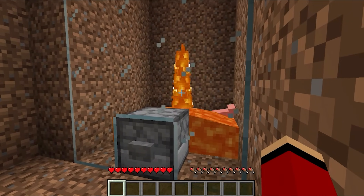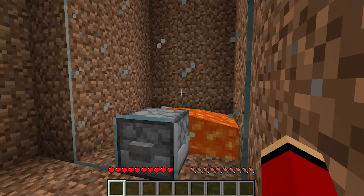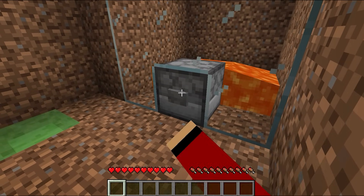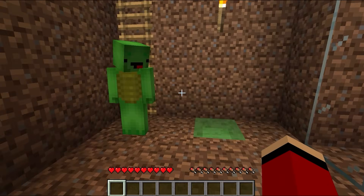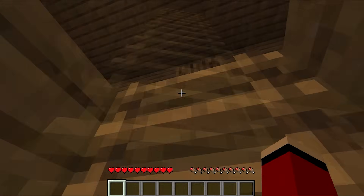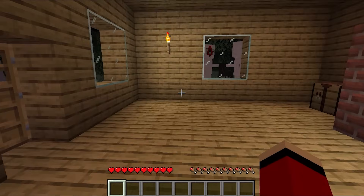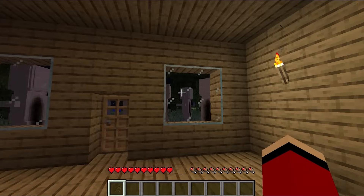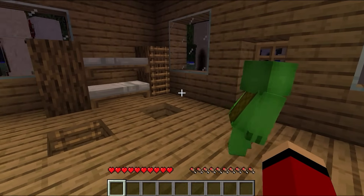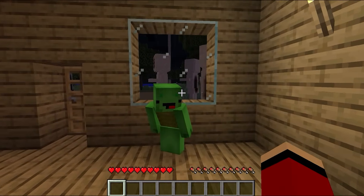If the lava works, we won't have to worry about the specter anymore. We won — the resort should be peaceful again. We beat the specter! Suddenly, we're surrounded by a swarm of specters. But are we completely trapped in here? What do we do? I thought there was only one!